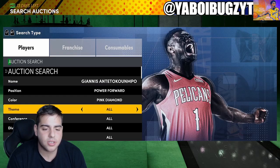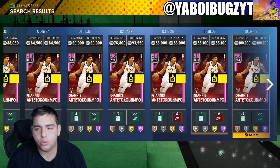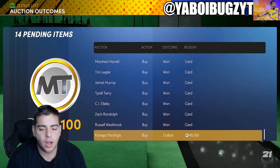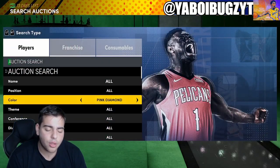Another player I want to pay attention to is Giannis Antetokounmpo — definitely an interesting snipe filter. He goes up and down. I'd say get him for 70k and sell for 100k. We actually got a bid on that Porzingis, which is crazy.